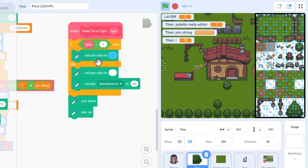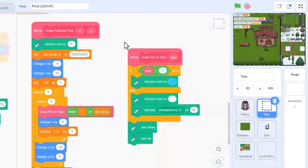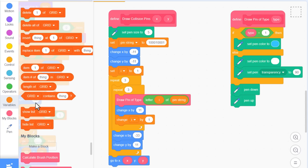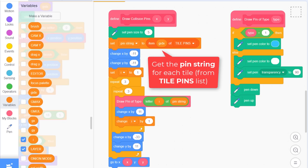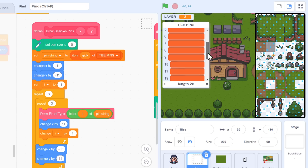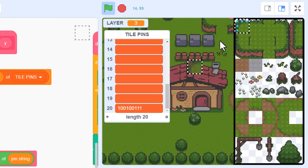We can have fun testing different pin combinations by changing the ones and zeros in the pin string variable. Our goal is to feed these pins from the tile pin list created at the start of the episode. Replace the fixed string with an item of tile pins list, where the item number is given by GIDX - the grid index - which is both the grid position in the palette and the costume number, starting at 20. Bring up the tile pin list and run the project and press P to see the manually entered collision pin string represented as coloured pins.